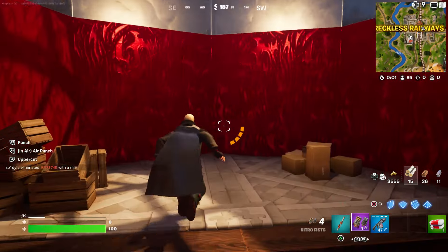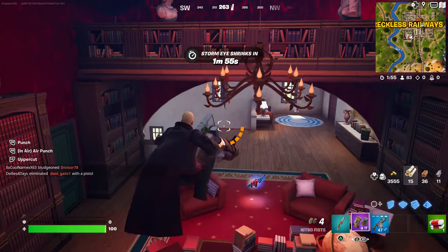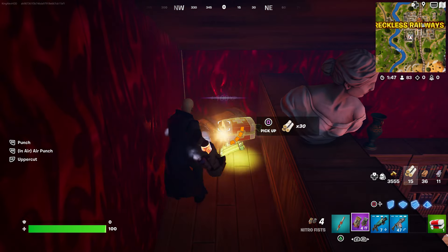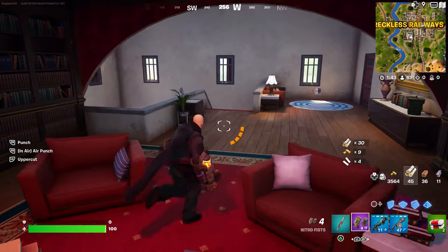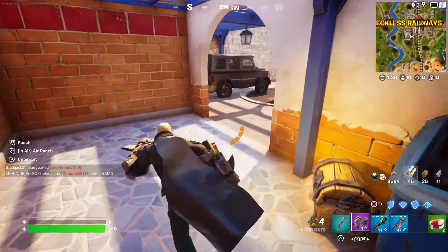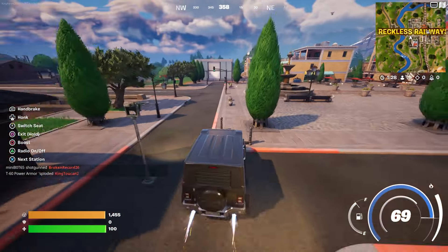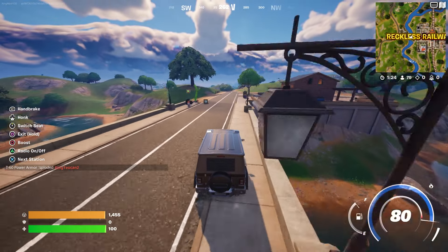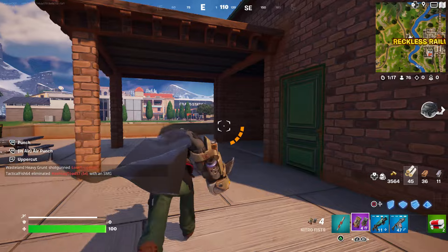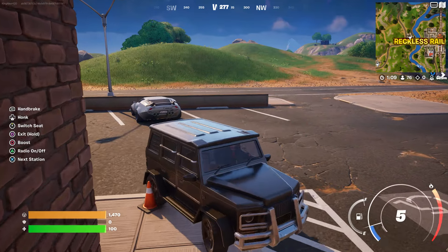Another place I like to get gold bars is around these houses — they might have a chest with gold bars. A regular chest doesn't give you that much though. There's also a little mini bank you can find here, but that's a little hard to find so I wouldn't recommend wasting your time. If you want to spend gold bars, go to a vendor machine — there should be one here.